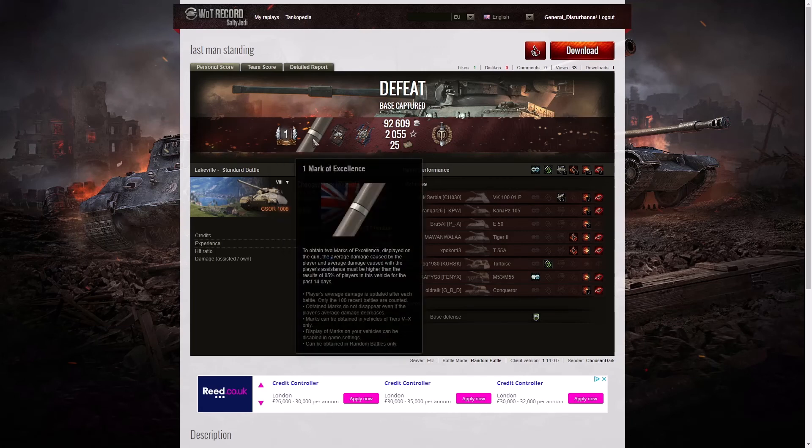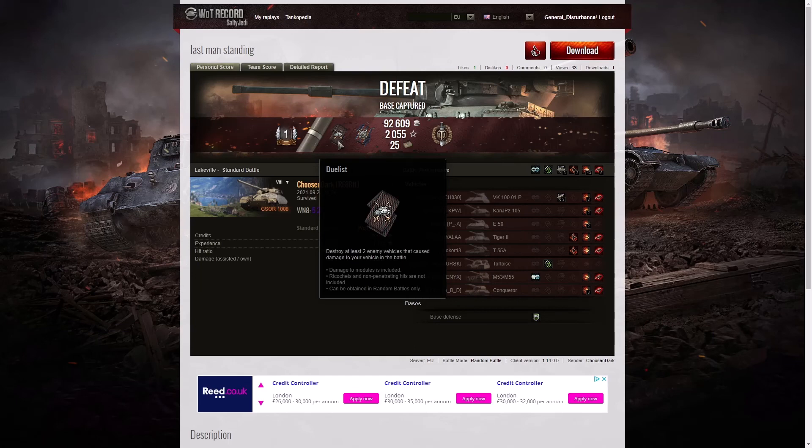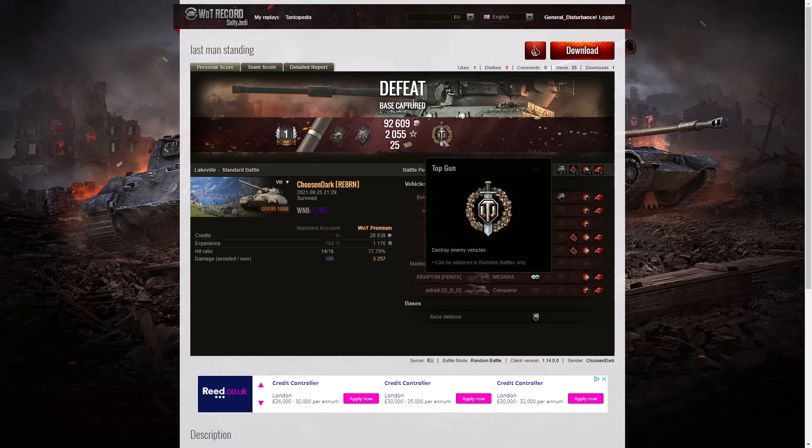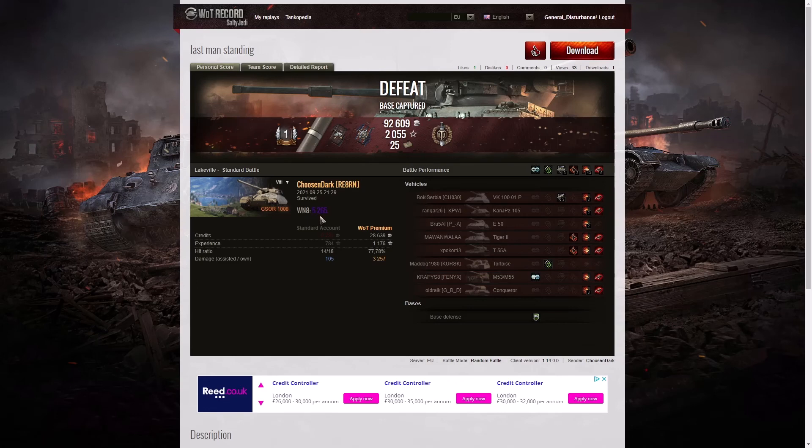He got his first mark of excellence as well — shows he's consistent. He got a Duelist for taking down two enemy tanks that damaged him, as well as a Fire for Effect. Because that was his sixth kill, he ended up with a Top Gun as well, and his earnings from the battle were 5,265. It was just a crying shame that he lost the game — he killed the last enemy, but it was too late, they had capped out.